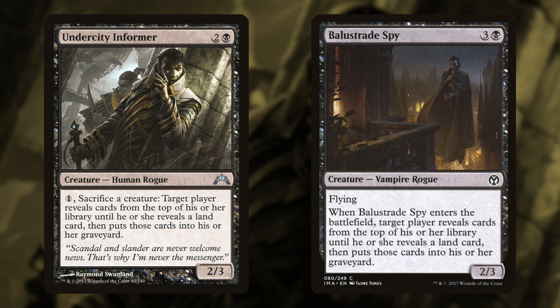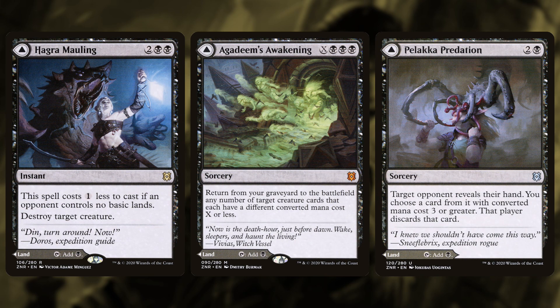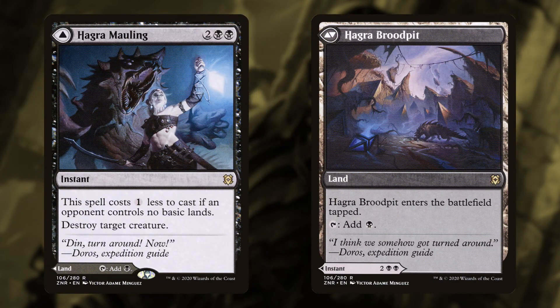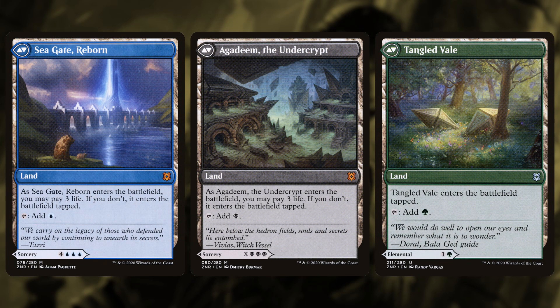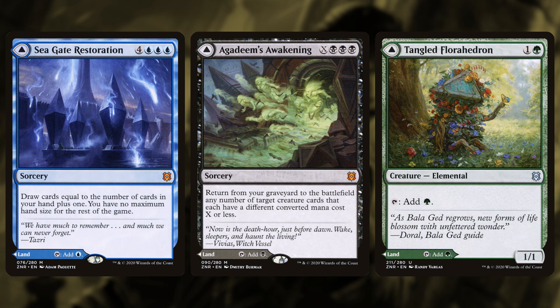Now you might be wondering, how do you pay for these without lands? You actually play these lands — this is very confusing. These lands have a unique aspect: they are the backside of Zendikar Rising modal double-faced cards. On the front side they look like spells, and that's the side that matters when you're milling. You could play this card as a land, but when you're milling, it counts as a spell. So what this allows you to do is play all of these cards as lands, but when you mill, you mill your entire deck because you don't technically have lands.